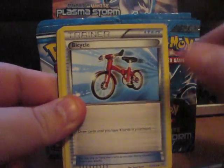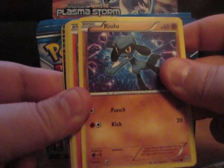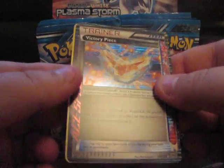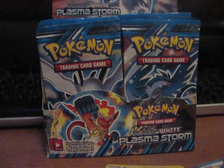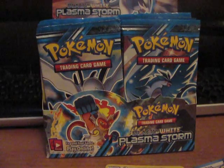Okay, so here we have a Watchhawk, Bicycle, Lucario, Riolu — that's kind of neat, Lucario and Riolu in the same order there — Chimchar, Petrat, Magnemite, Clefairy. And another Victory Piece! I got one in my last box, so that's neat. And a Magnezone. So let's sleeve this baby up.